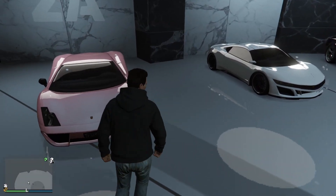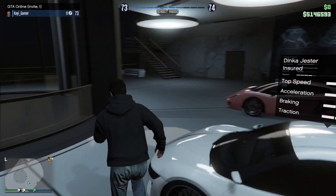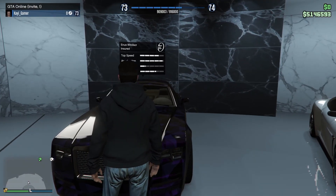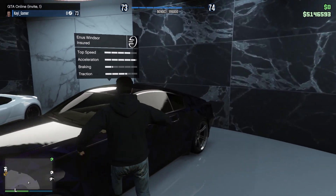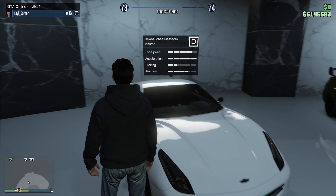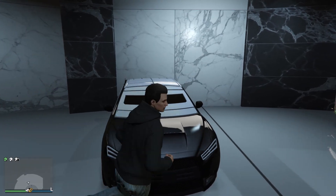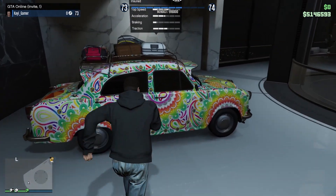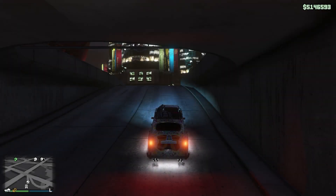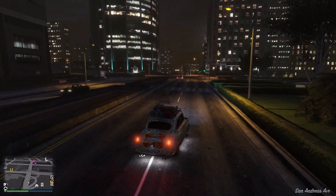I know this is a supercar but I like putting it here. This is the Jester — the Dinka Jester — and that is the Pegassi Vacca. This car is also pretty nice; I think it's based on the Bentley, or actually based on a Rolls-Royce. This is the Massacro — one of my absolute favorite sports cars for sure, no doubt about it. This is the Kuruma, the best armored car in the game. And this is the Ambassador — as we know it in India, the Ambassador. I'm sure many of you know this car.